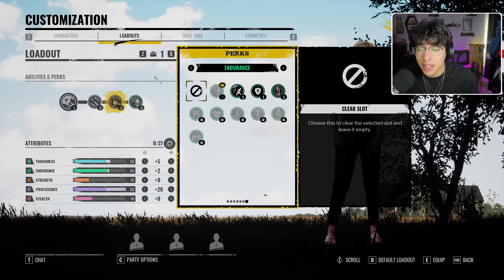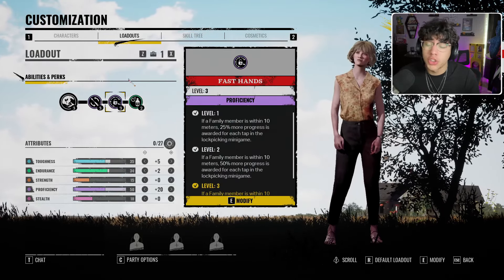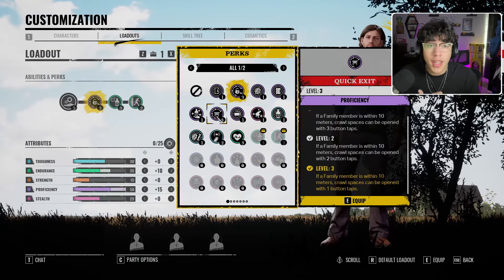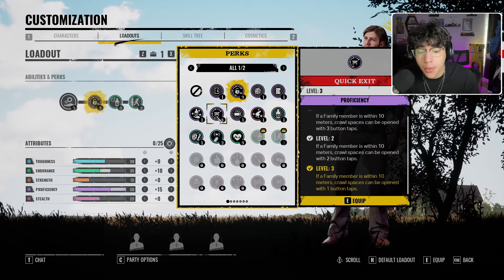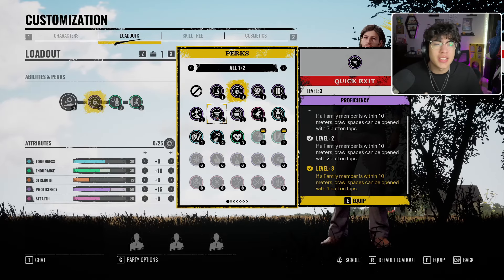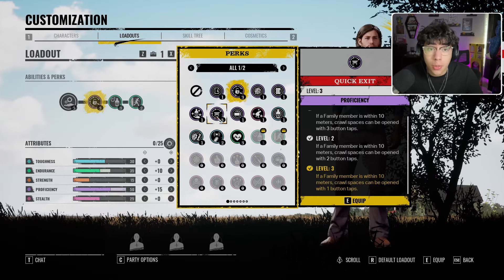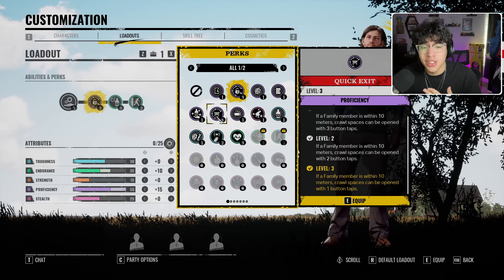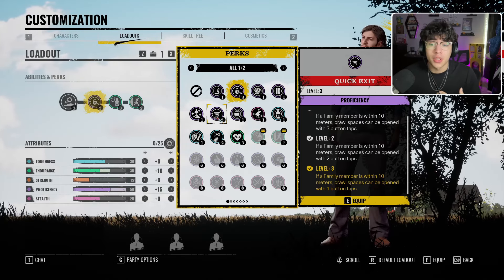The problem I have with Artful Dodger — if you go to Danny, Quick Exit at level 3: if a family member is within 10 meters, cross spaces can be opened with one button tap. It's the same exact perk. They have two perks that are the same exact thing — one's proficiency, one's endurance — and two different names. Why?